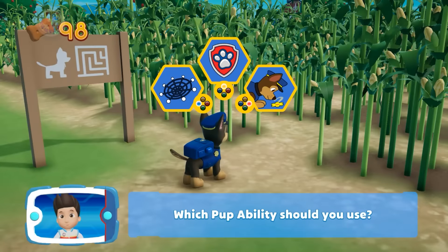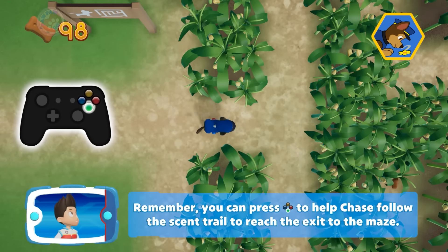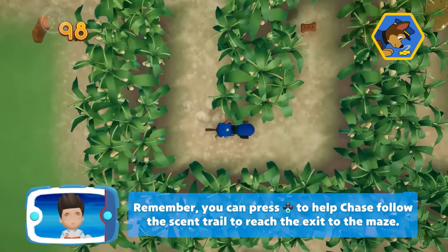Which pup ability should you use? Alright, here we go! Remember, you can press the A button to help Chase follow the scent trail to reach the exit to the maze.